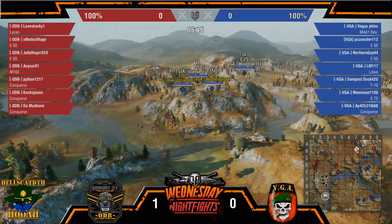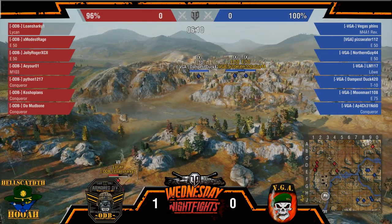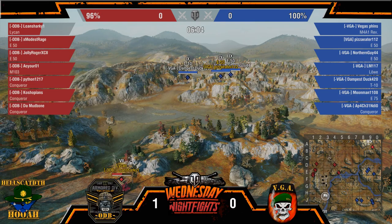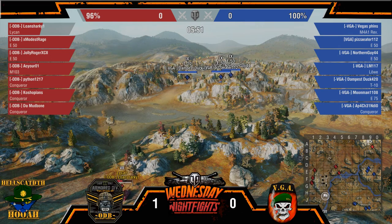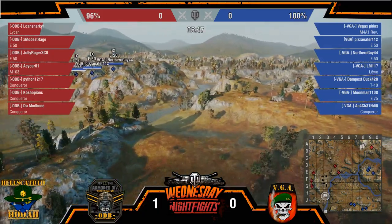I am a little bit surprised to see that once again both the E50s and that T10 are pushing the hill, leaving just a strong overmatch over at the cap, especially if these E50s rotate over. You've got to think that as soon as Dampus gets spotted right there, the E50s should go ahead and even push across the bridge, especially with how slowly VGA is moving over towards their cap.